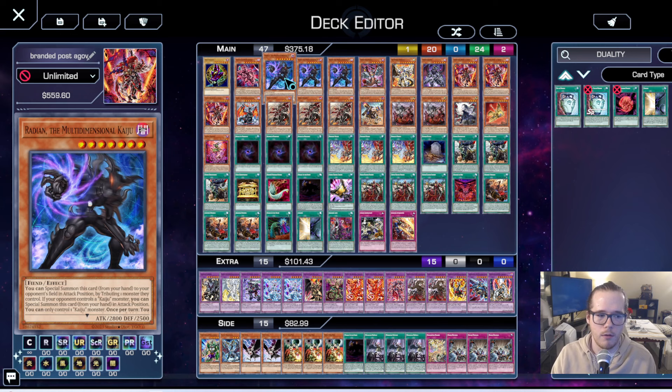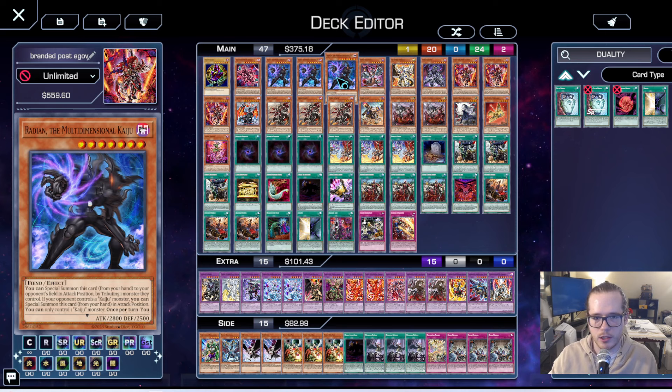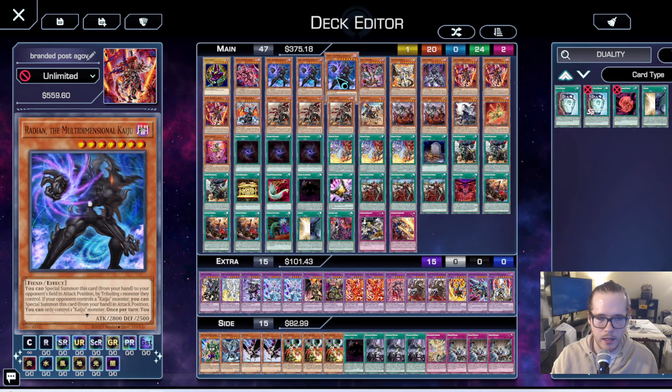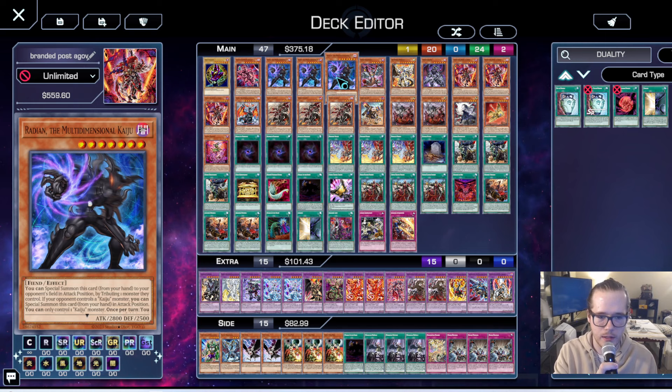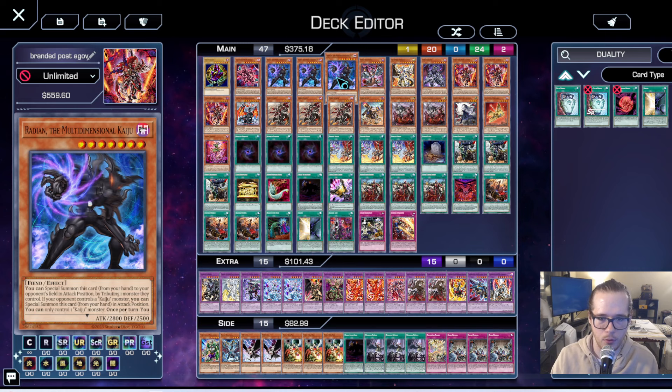We're running three Radians. Pearly, Unchained, Tier Lament, and Rescue Ace all get really hurt by a well-placed Kaiju — whether it's a Kaleidoheart, SP Little Knight, Noir, Yama, or one of the Unchained link monsters. On top of that we're running the Allure engine, so we always have darks. Without Radian, this deck has issues with how many darks it runs. Radian lets you banish it off Allure going first, or break a board going second.